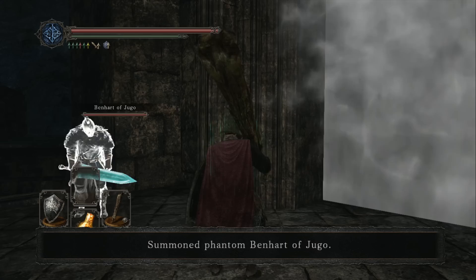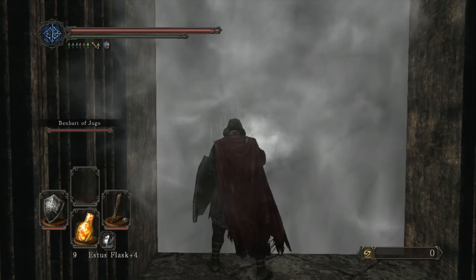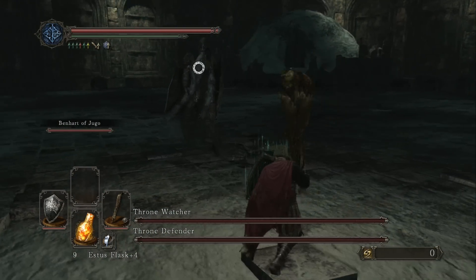First thing you want to do for this fight to make it much easier — summon Benhart of Jugo. Yeah, the guy with the big-ass sword you meet in the beginning of the game. A lot of times I was tempted to kill him to get the Moonlight Sword. I remember using that in Demon's Souls and loving that weapon.